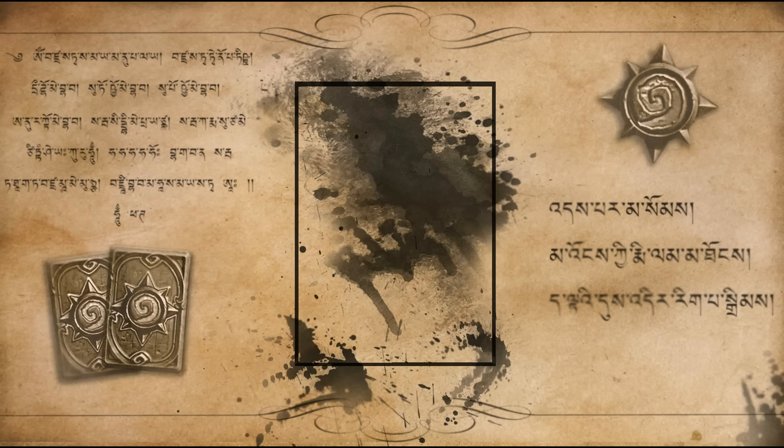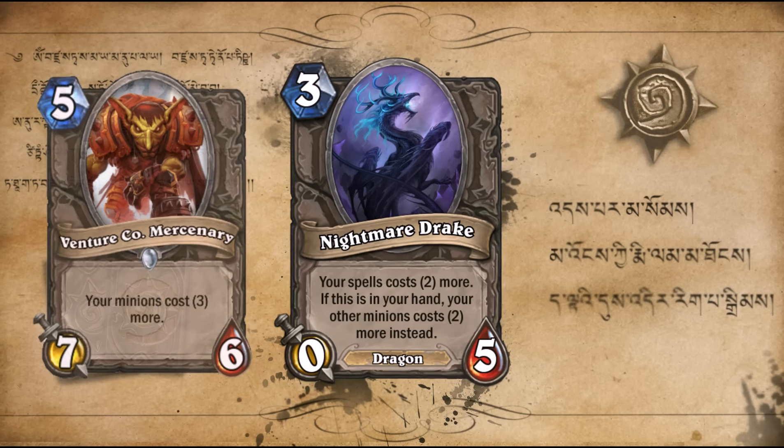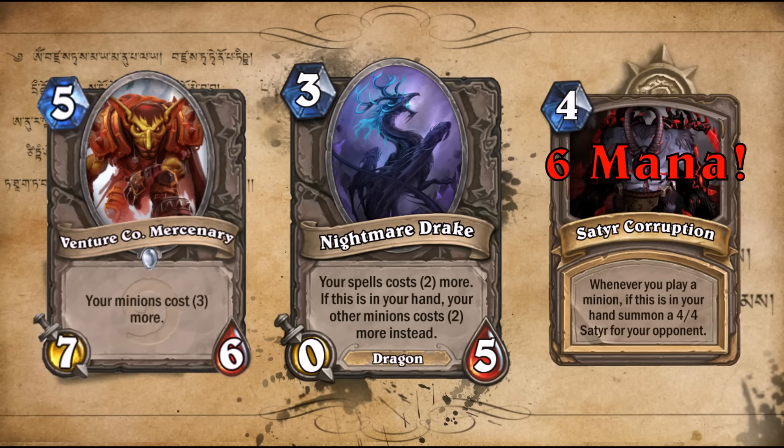Next up, Nightmare Drake — 3 mana, 0/5. Your spells cost 2 more; if this is in your hand, your other minions cost 2 more instead. This one's particularly annoying — it's a lose-lose situation. But once played, your opponent does at least get a 0/5 body. What's great about it is it combos with all your other corrupted dream cards: Satyr Corruption, for example, would cost 6 mana, making them all even harder to get rid of.